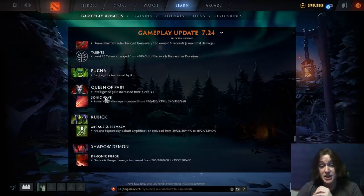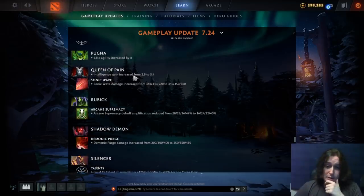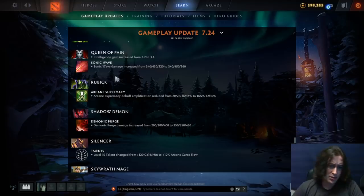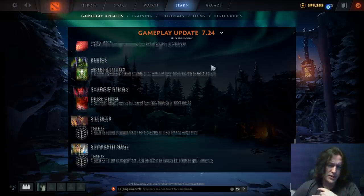Pugna: base agility increased by eight — wow, that's a lot. That's move speed and armor for a hero who's already very quick. Queen of Pain: int gain increased from 2.9 to 3.4 so she'll be right-clicking very hard. Sonic Wave damage increased by 40 at max level. I think this hero is not in a bad place at all — I have seen people play her near the end of 7.23. Rubick: Arcane Supremacy debuff amplification reduced by 4% — hero's still good.